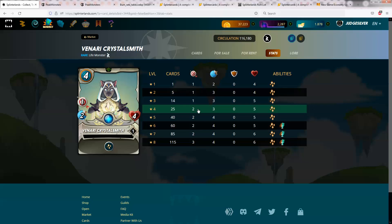So for 4 mana, she's doing 2 damage, she's a tank heal, and she has 5 health. I think there's probably a reasonable argument that if you're shooting for maxed-out silver, you should maybe think about playing a level 4 version of her.